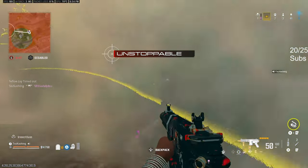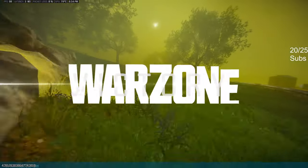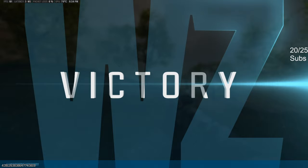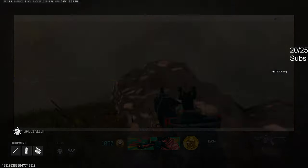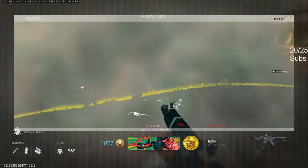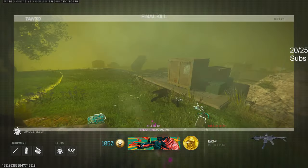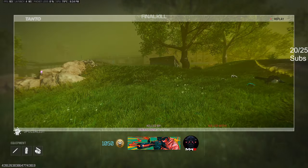Got her. GG's — 43. Not too bad. That's a lot of aim assist right there. Specialist is so goated, bro. Yeah, 22, 7, 8 — 11, 18, 18, 18, 19, 20.